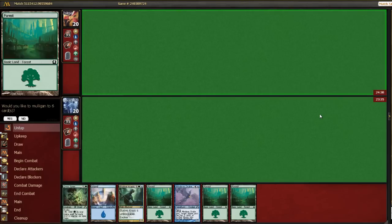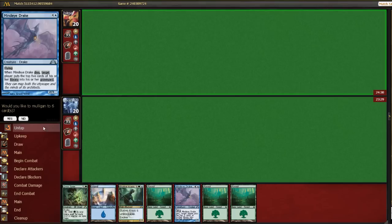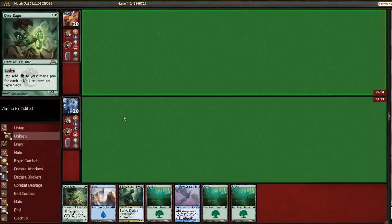Alright, we're back for round 1, game 1, on the draw. I guess we keep this. We have 4 lands, a 2-drop, a 3-drop, and a 5-drop, which we can ramp into with Gyre Sage. It just doesn't die, which seems to happen every time I play this card.